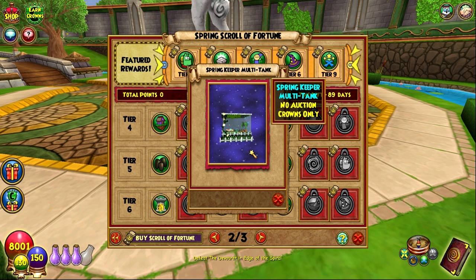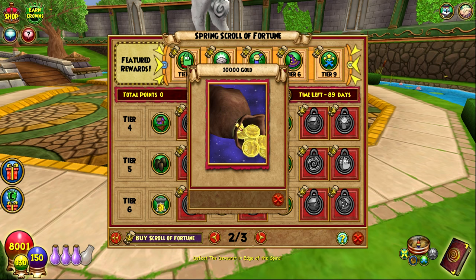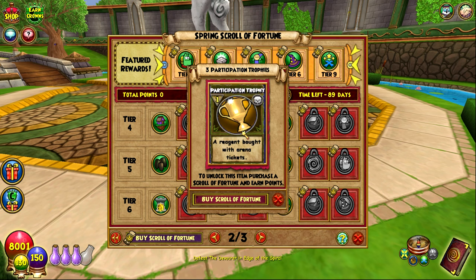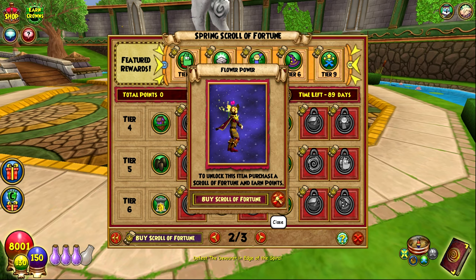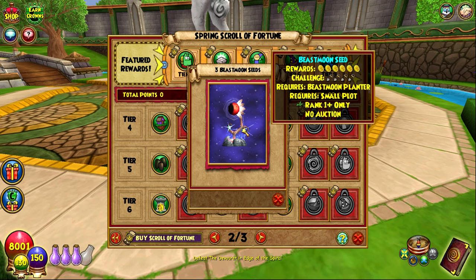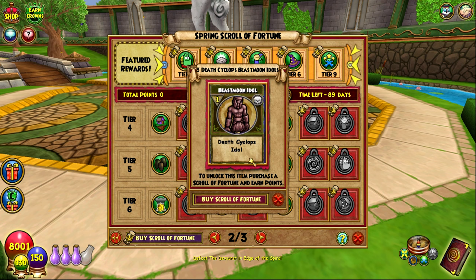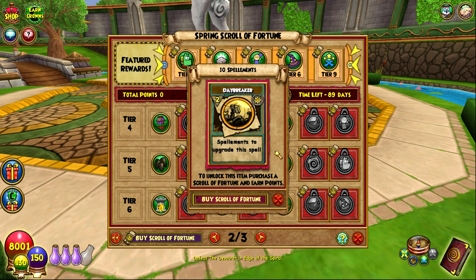For 780 points you get the Spring Keeper multi-tank — looks cool but I don't fish. 200 Lunari, five Magical Clay, 10,000 gold, seven spell elements — just Daybreaker and Nightbringer again. I wish it gave the Leprechaun, Frost Beetle, and Snow Serpent spell elements too. Three participation trophies. Here's the first emote — I like that, it's better than the snowball one from the Winter Scroll of Fortune. Three Beastmoon seeds — really bad.